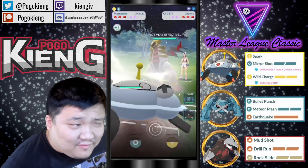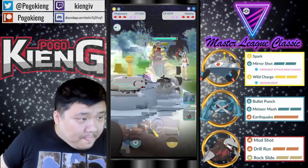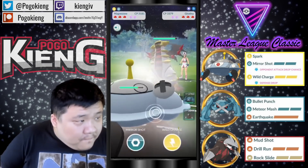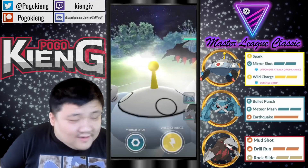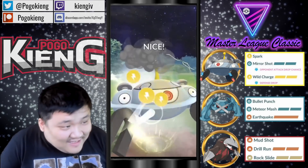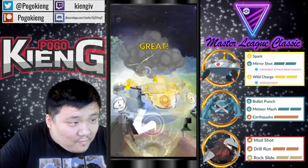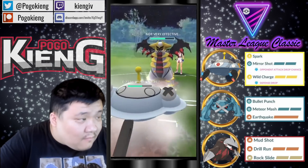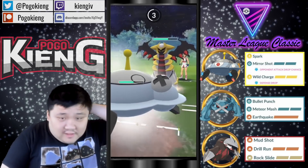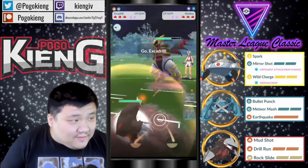We're going to have Magnezone into Giratina — this is so rough because this team is really weak to Giratina. Going to pretend they have Flash Cannon or something. Going to double up — oh my gosh, this is so bad. The CMP tie — going to let this go, see if it's Dragon Claw or Shadow Sneak. The Shadow Sneak — oh man, that is way too much damage.